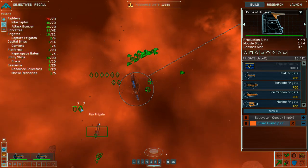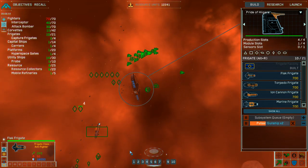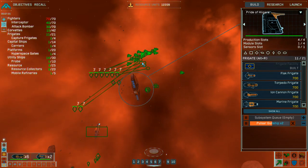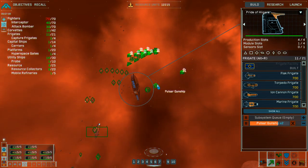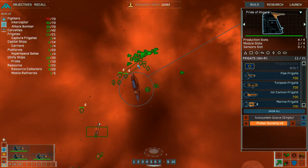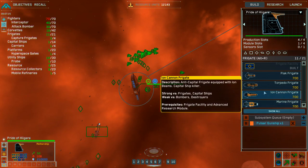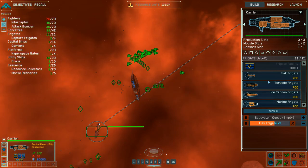Group four reporting and reinforced. Group one reinforced. Group three reinforced. Group four reinforced. Pulsar gunship squadron complete. Local resources exhausted — fleet moving on. Production underway. Assembly underway.